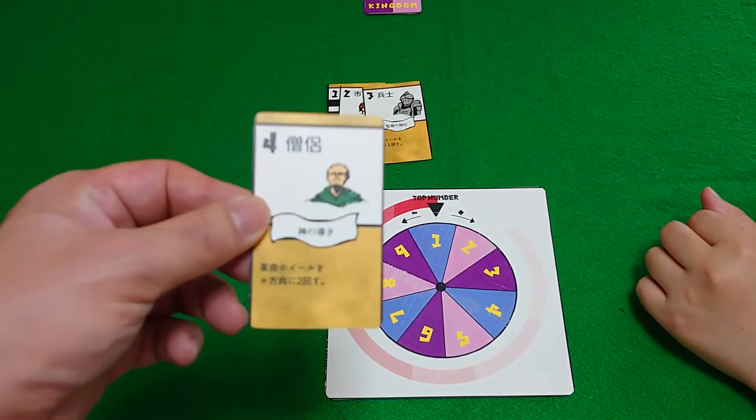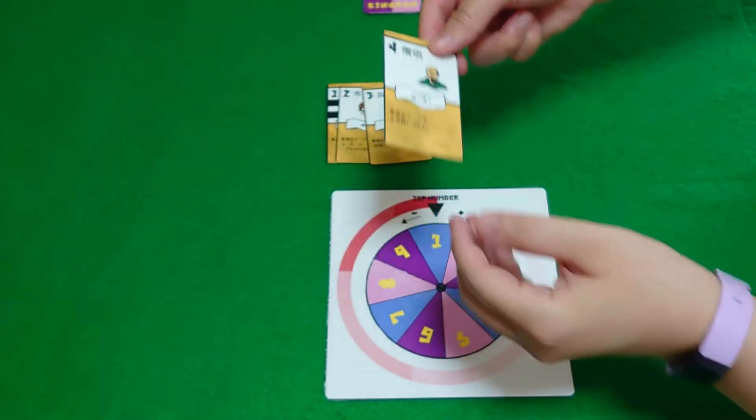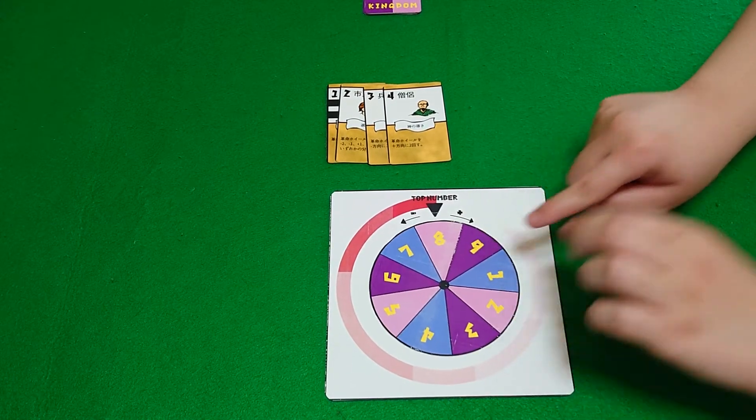Next we have number four, the priest. The priest is also very simple — you just move it plus two, so one and two, like that.